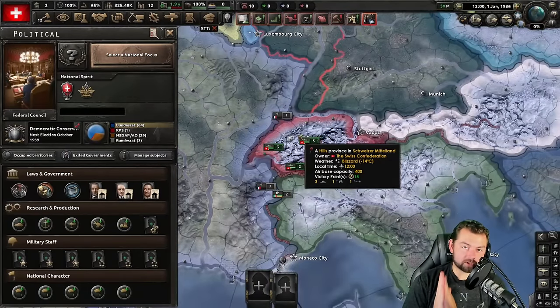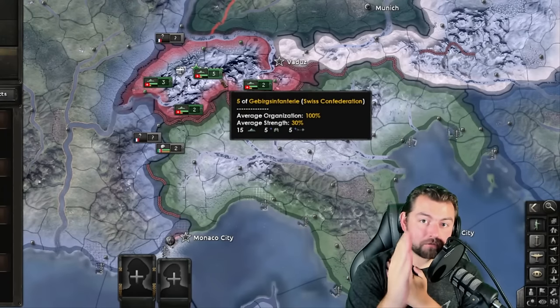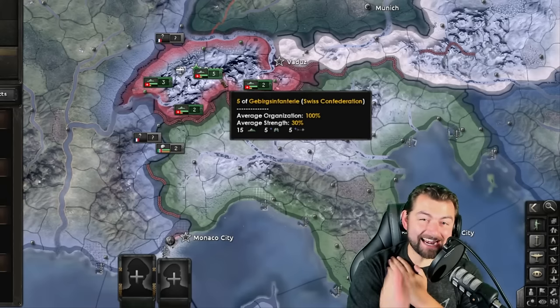But that's not what I'm here to show off today. I'm here to show off a build for Switzerland that is truly mind-bogglingly insane: Technocratic Switzerland. Switzerland is going to be the most powerful university in the world that can change the balance of power for any other player in the game. Here's how you do it.